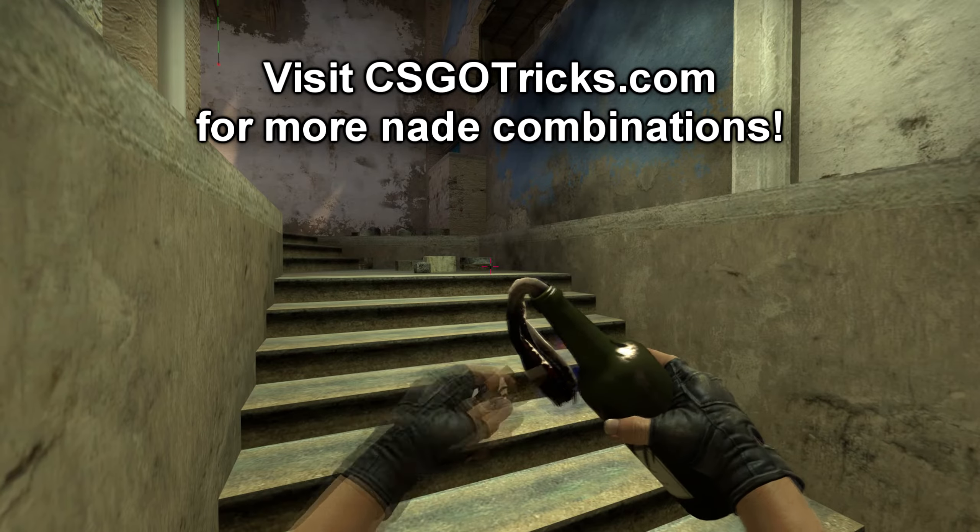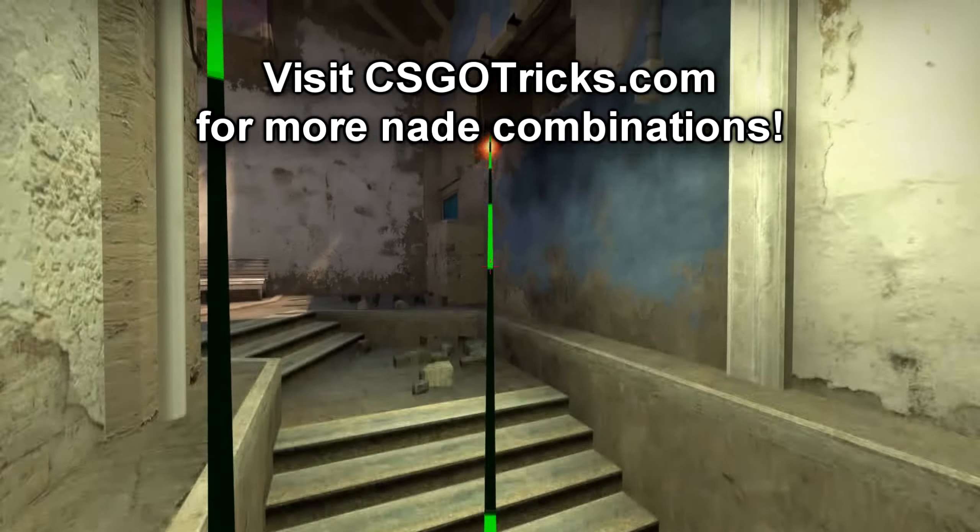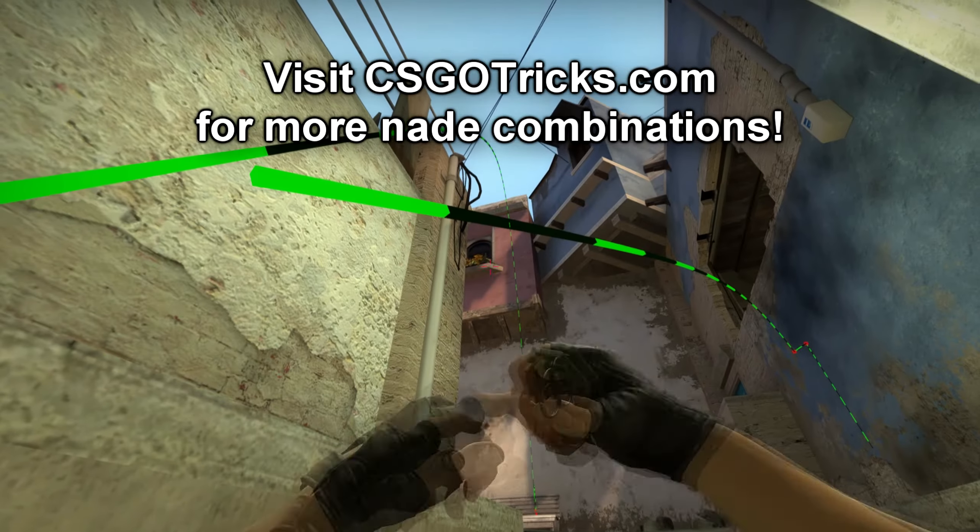Aim at the bottom right of the rock and jump throw a molotov to molotov jungle, then throw a flash at the bottom right of the window to blind enemies on sight.